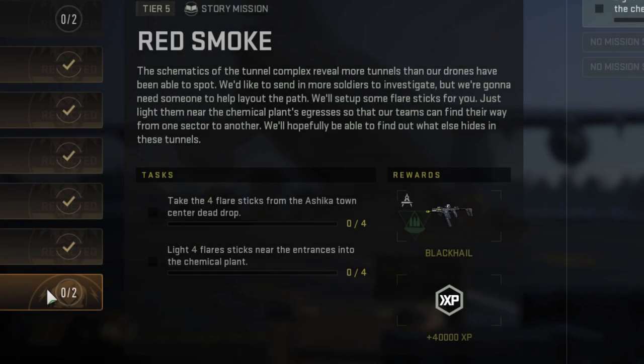JT5 here with a guide video for you. We are doing a tier 5 redacted story mission called Red Smoke. We need to pick up four flare sticks from the town center dead drop in Ashika Island, then light all four flare sticks near the bunker doors in the chemical plant.